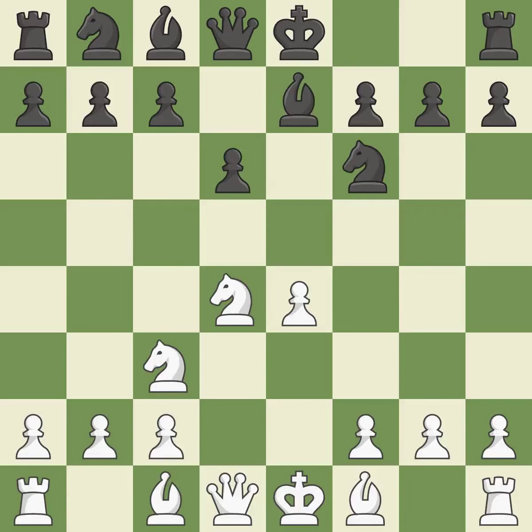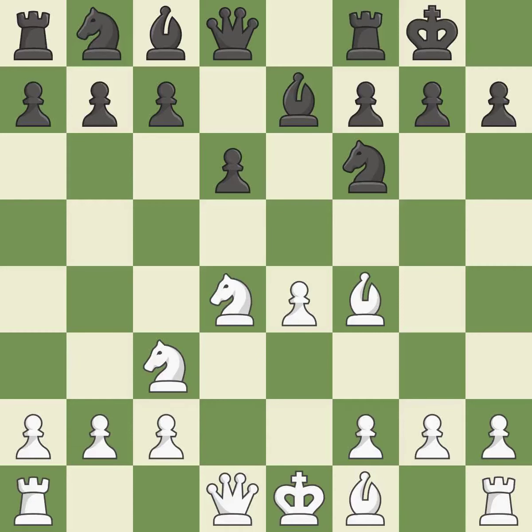Bg7 develops the bishop, supports the knight on f6, and prepares castling. By moving a bishop from its initial square, this activates it. Castling gets the king to a safer square out of the center of the board while also developing a rook. Castling kingside tends to be safer because the king is further from the center. This also activates the queen by developing it off of its starting square.